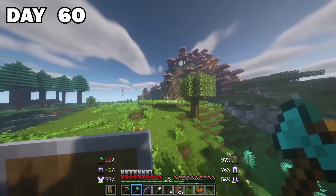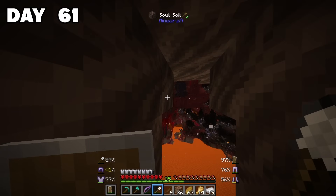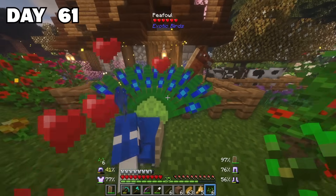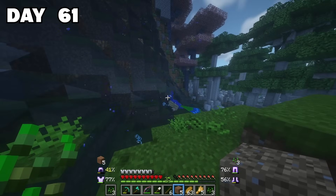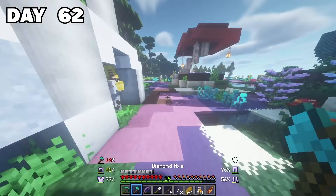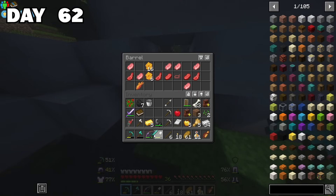On day 61, I entered the nether, but I actually spawned on an island surrounded by gusts and lava, so I clearly couldn't do anything — I just went back out and that was it. I wanted to bring one of my peacocks up to the Japanese house, and how should I say it, it was a little bit tricky. On day 62, I went back traveling and found another one of these weird piglin mooshroom villages. I decided to kill off some of the piglins for a bit of fun.